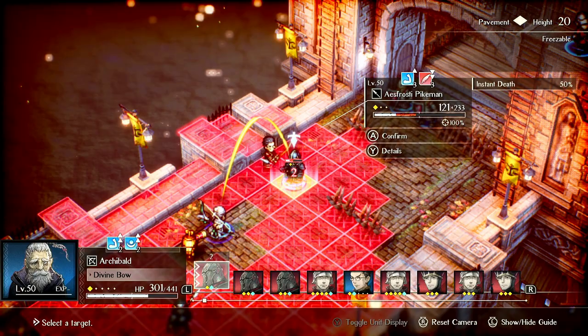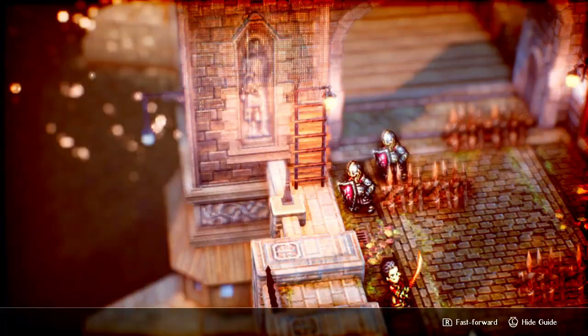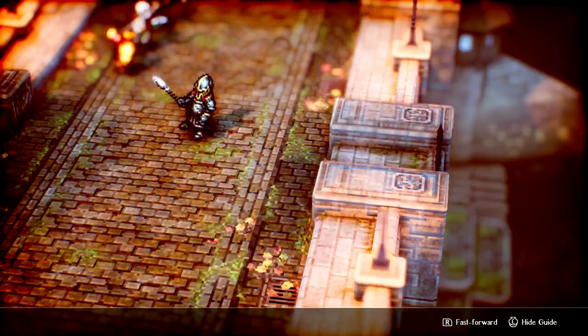Instant death — let's see if it triggers. It didn't. So you flip a coin and maybe they instantly get killed. It's still good, but it's just a thing that randomly happens.